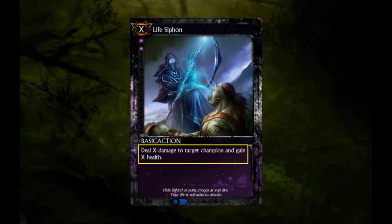When played, you select a cost for this spell and then deal that much damage to a target champion. At the same time, your champion gains the cost paid in health.